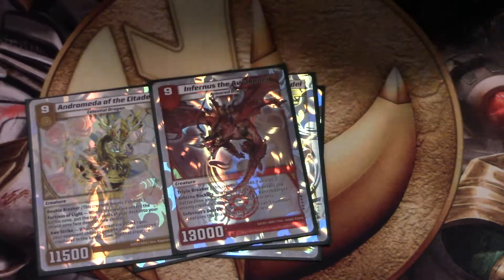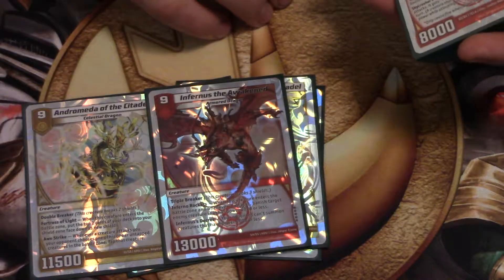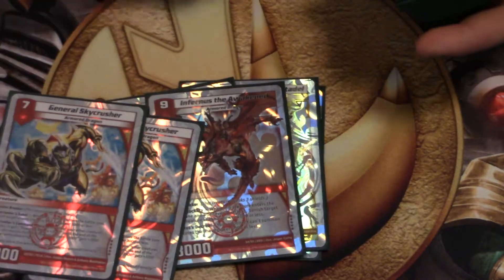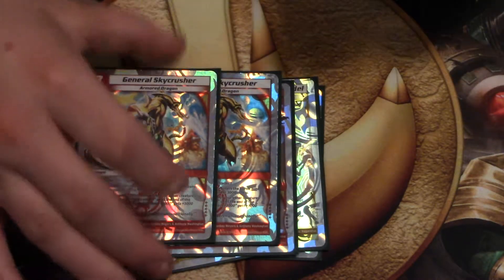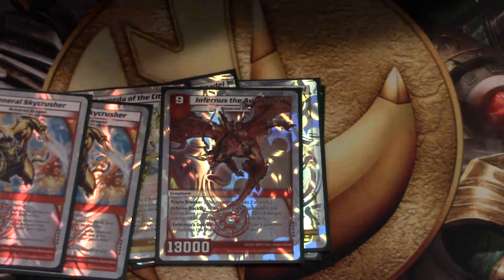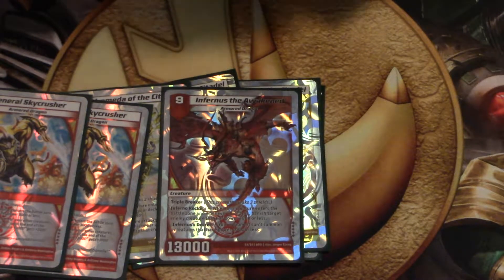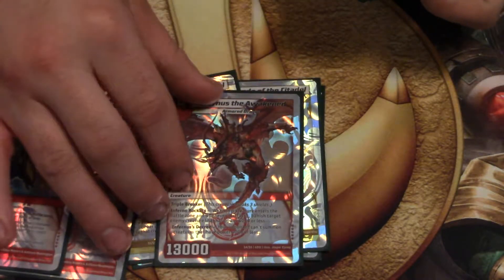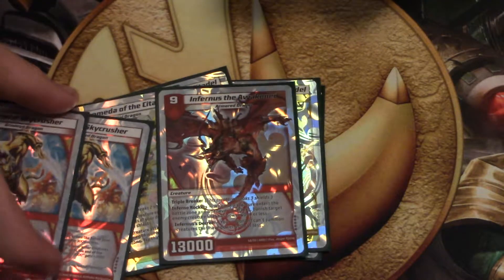We do play only 1 Infernus, because I personally feel like he's just a good 1-of. He's a pretty solid out to everything. We do play 2 General Skycrushers. Infernus, when he hits the battle zone and whenever he attacks, you basically get rid of something that's 4,000 or less — which is perfect. And once he hits the field, your opponent can't play anything 4,000 or less, so it just kind of shuts rush decks out.